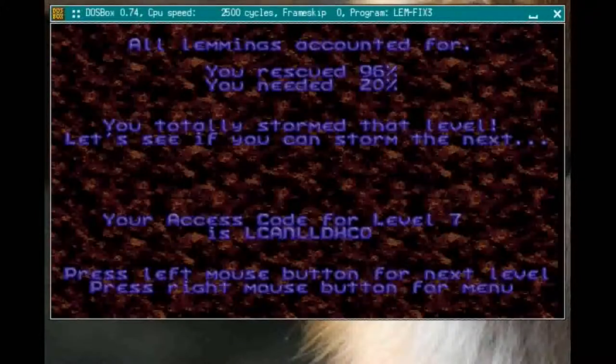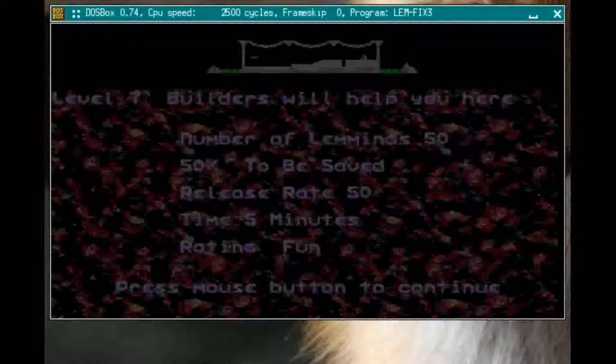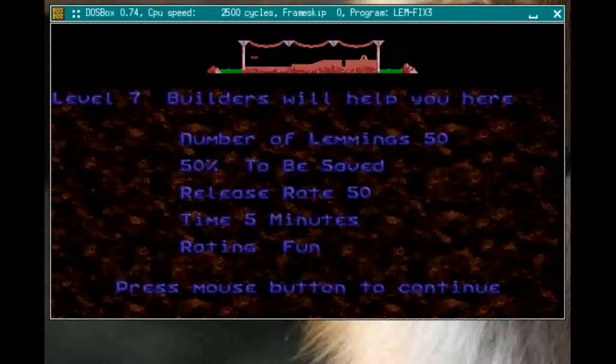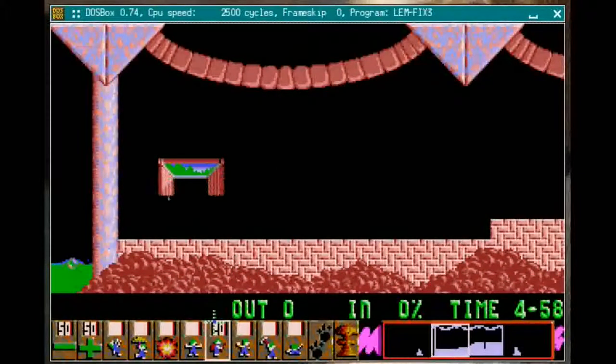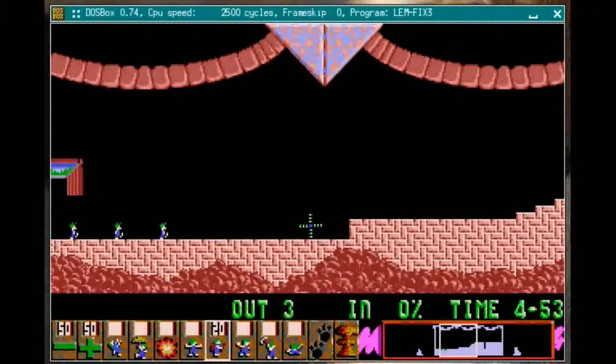I should point out: whenever you use a bomber on someone, he dies — so you can't save him. That's why instead of 100% we got 96% — we blew up two guys, but it was unavoidable. Anyway, 'Builders Will Help You Here' could really be the title of the whole game because builders are the most important tool. What a builder does is add ground to the level in the form of a bridge.